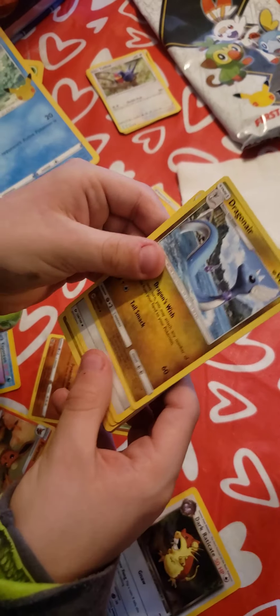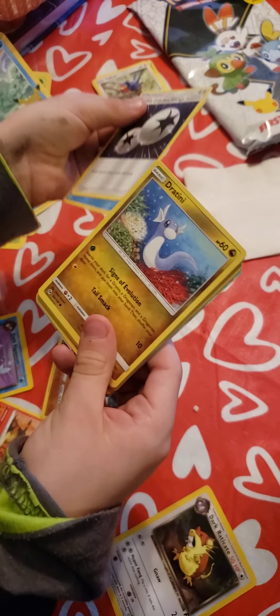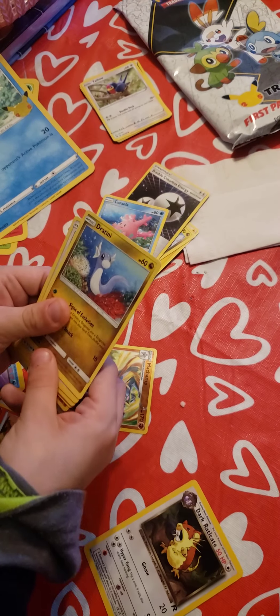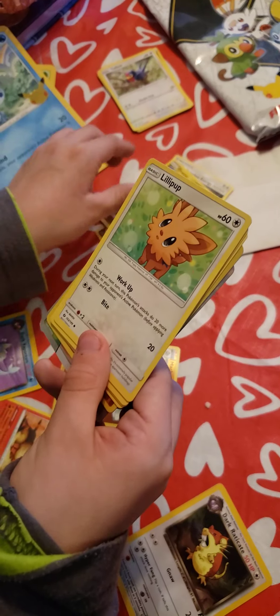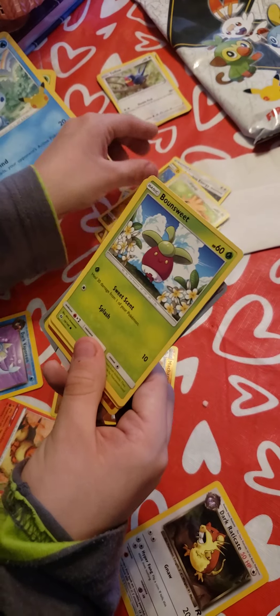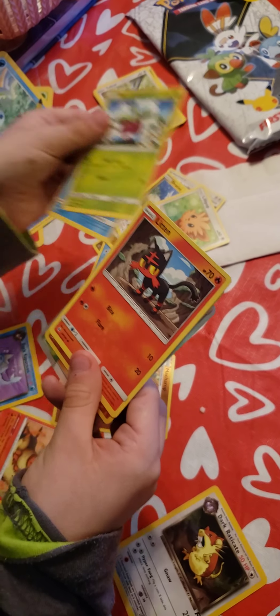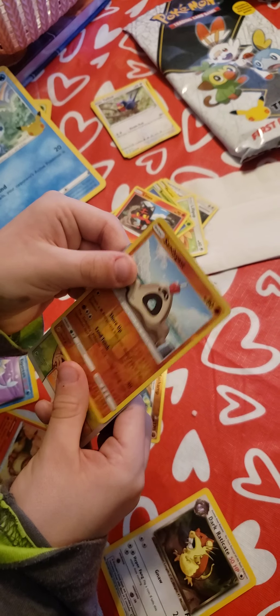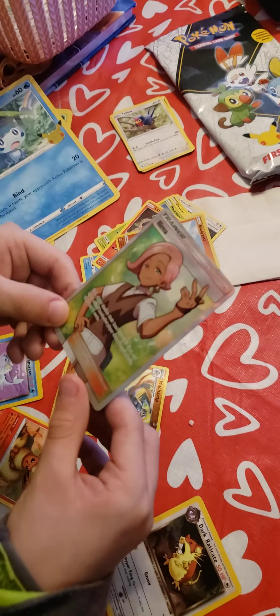Electric Energy, Dragonair, Double Colorless. It slowed up — Energy. Corrosion. Torterra is just a sign. There's a Dragonair. Lilligant, Lilligant, Bounsweet, Psyduck, Litten, Sandygast. And it's a — ooh.